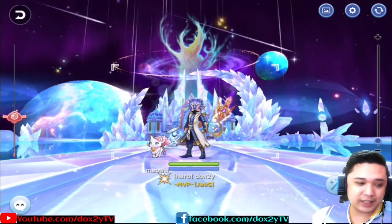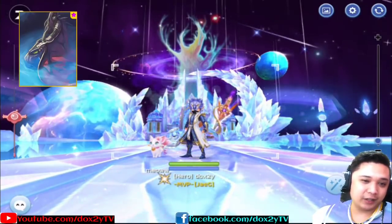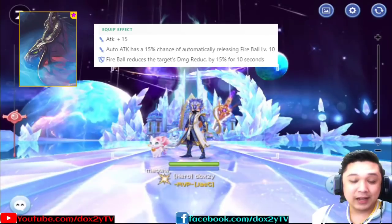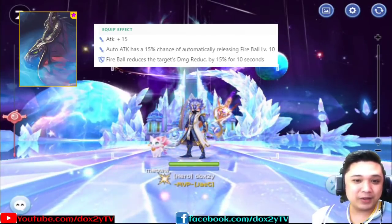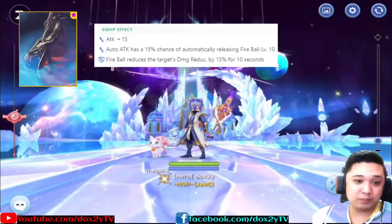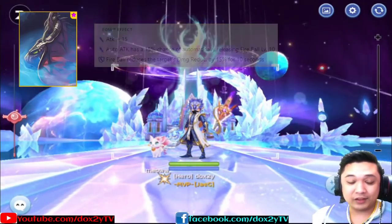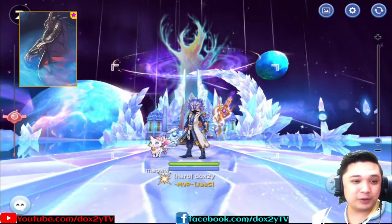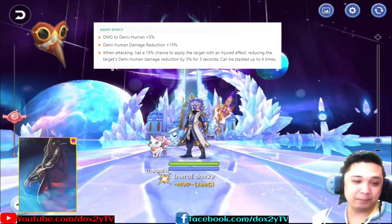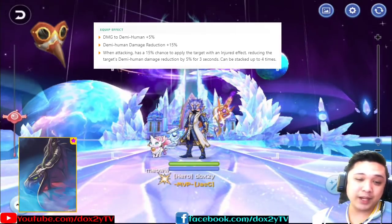More attack speed means more procs — much better reductions, and of course more chances to cast Fireball with the wizard's power. This would greatly decrease the damage reduction of the boss for physical classes. The Mutant Dragon Star card automatically casts fireballs upon doing normal attacks, and that fireball decreases the damage reduction of bosses by 15% for 10 seconds. Two cards means 30% damage decrease for 10 seconds.